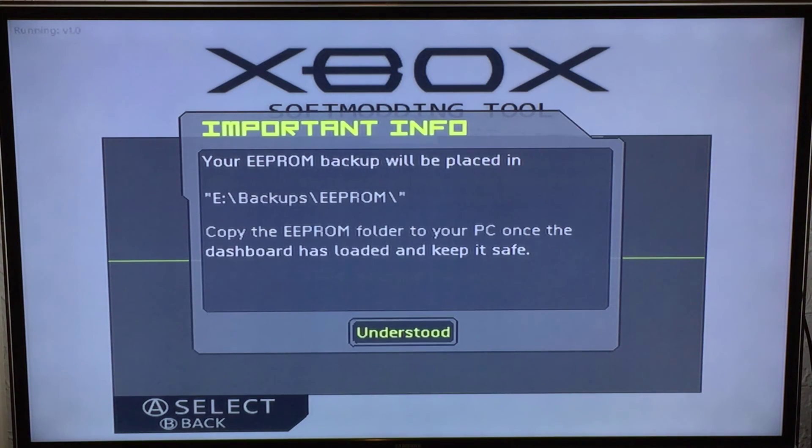It will then tell you that it's going to back up the EEPROM. It backs that up to the EBackups EEPROM folder. Please back this up — it's important because if your Xbox hard drive dies or breaks or fails in any way, you will need the EEPROM.bin to create a new hard drive so that you can lock it to this motherboard on your Xbox.